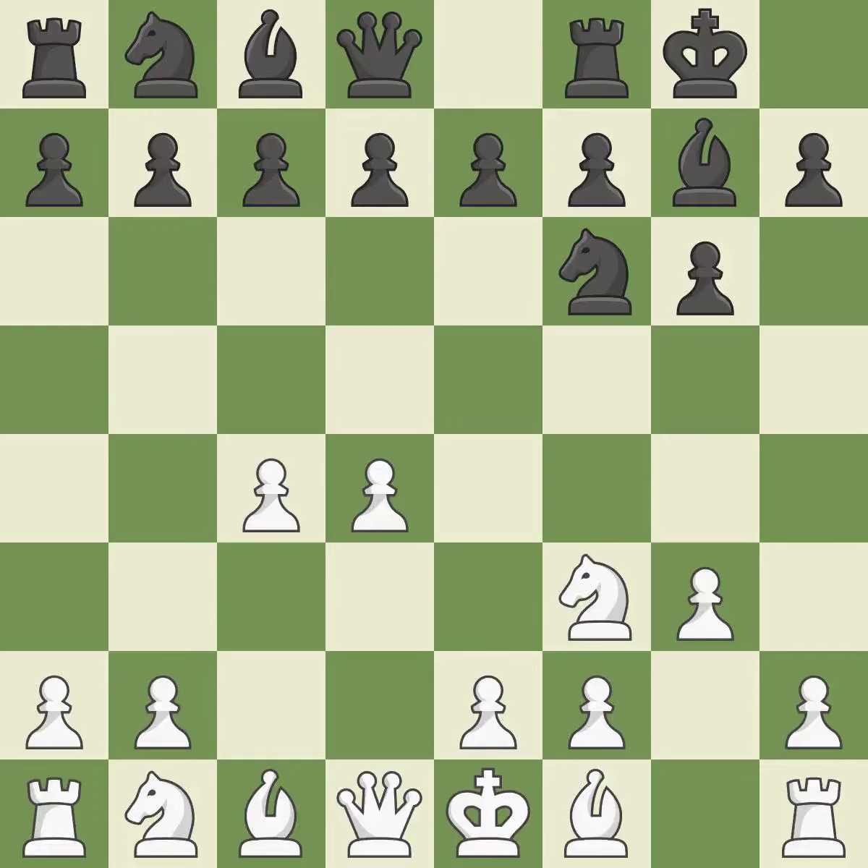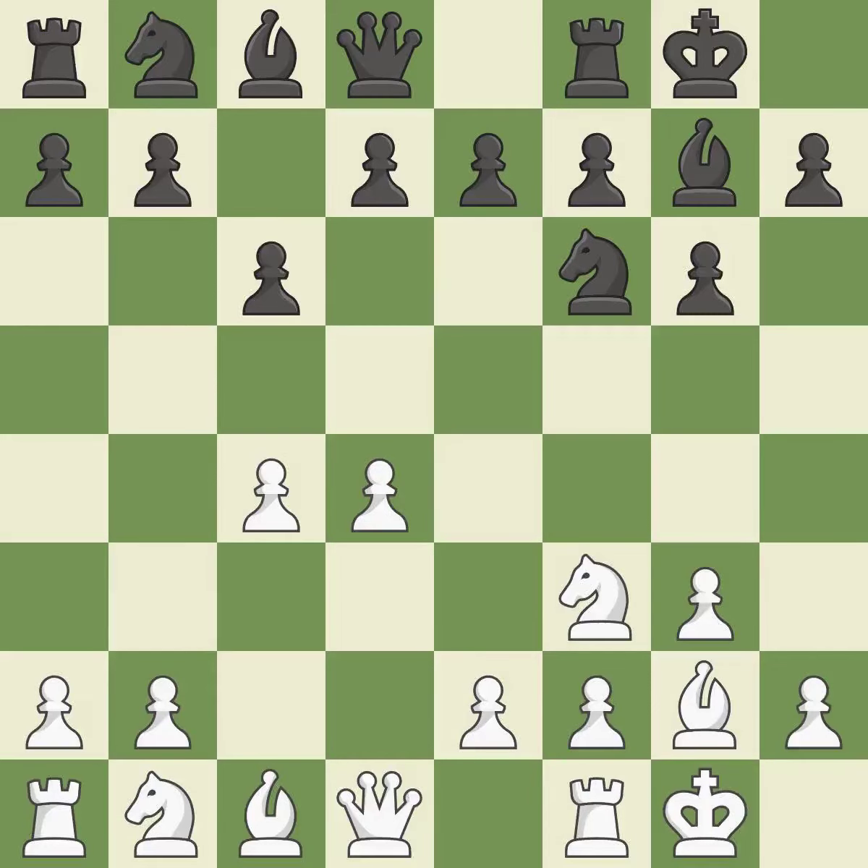Castling kingside tends to be safer because the king is further from the center. By positioning the bishop on a potent diagonal, this fianchettos the bishop. Castling develops a rook while also moving the king to safety. Castling to the same side of the board as the opponent tends to lead to less sharp positions as compared with opposite-side castling.